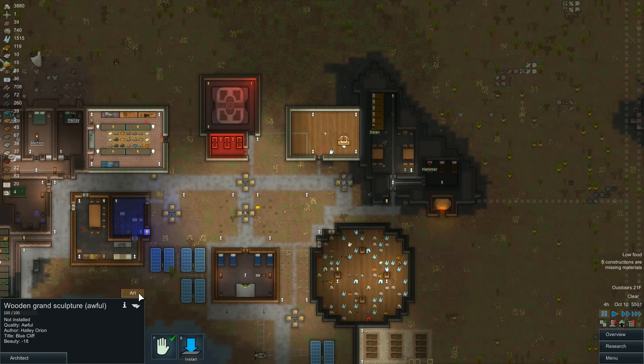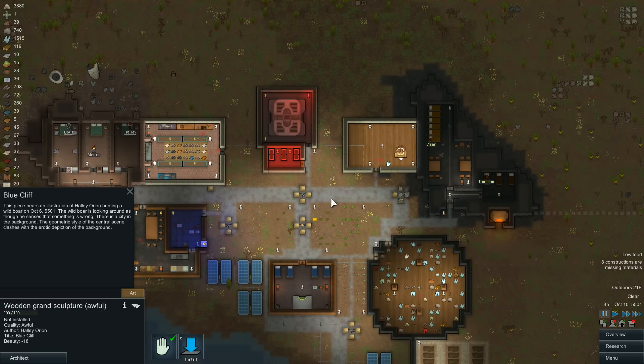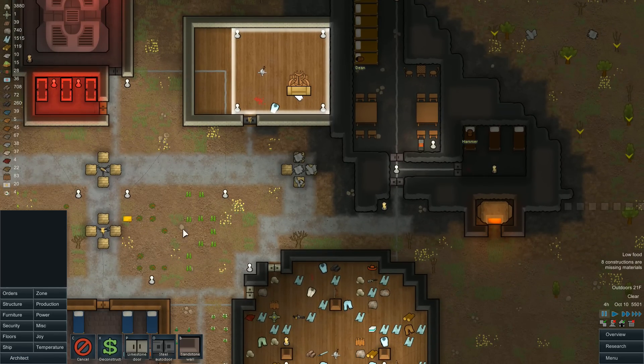We did get a statue made. It's awful quality — minus 18 beauty. The first statue we made had absolutely nothing to do with the colony so I just sold it and didn't bother telling you guys about it. But this one is titled Blue Cliff. 'This piece bears an illustration of Hallie Orion hunting a wild boar on October 6th, 5501. The wild boar is looking around as though he senses that something is wrong. There is a city in the background. The geometric style of the central scene clashes with the erotic depiction of the background.' The erotic depiction of the city — I would just like to point that out.